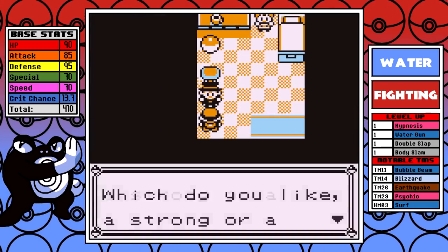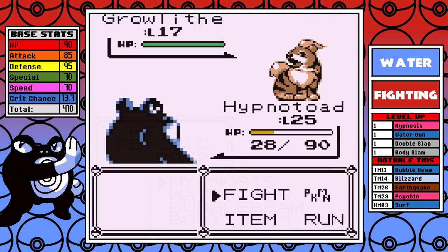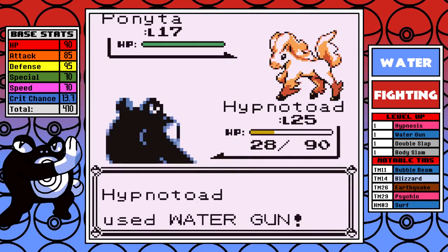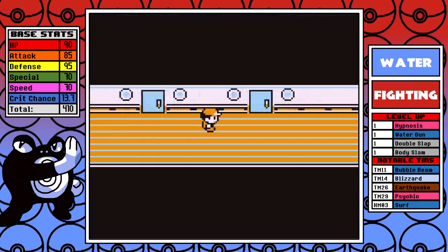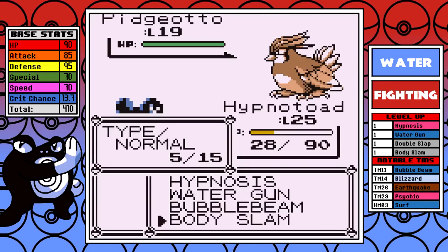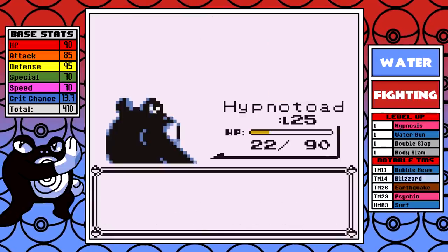On the SS Anne, we already have Body Slam so we can skip that. I also pick up the optional rare candy guarded by the gentleman — the extra level does help, believe it or not, and this little bit of extra experience also helps out. After that, it is time for rival number three, and this battle isn't really anything worth diving into. Body Slam and Bubble Beam are just a very strong core and they make short work of his team.